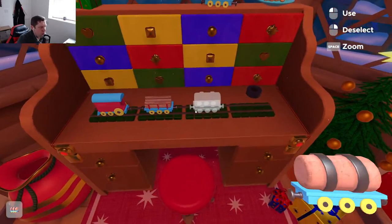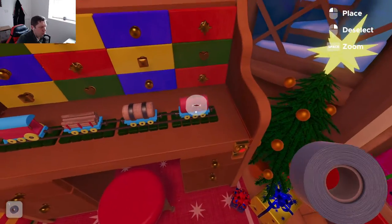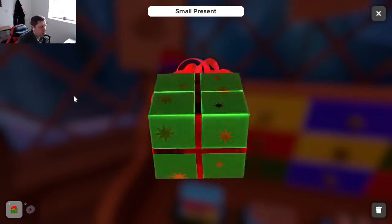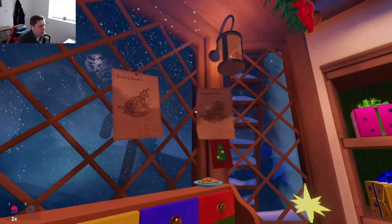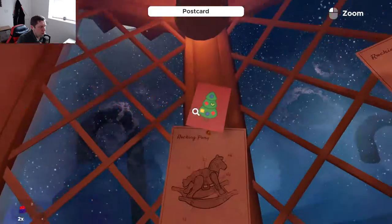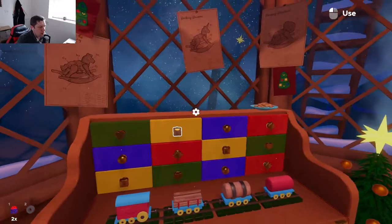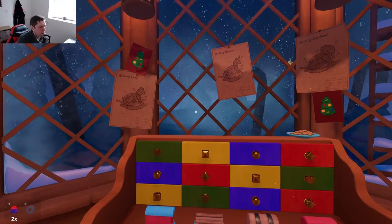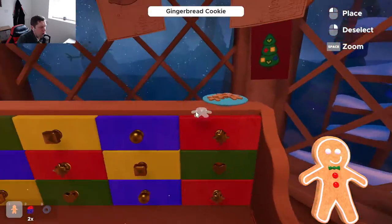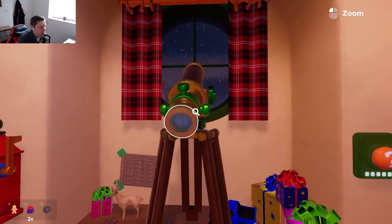Maybe we need to build a train wagon somehow. I'm not sure how we're going to look at building that wagon — is there a reference picture somewhere? Maybe that's some sort of key or clue. There are two of them though — how do we know which one is which? That's the hint, but we don't want to use that if we can help it.